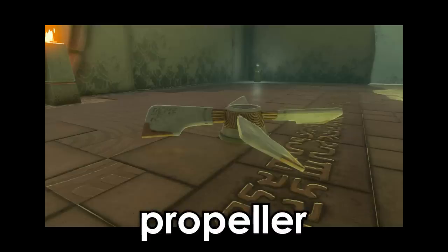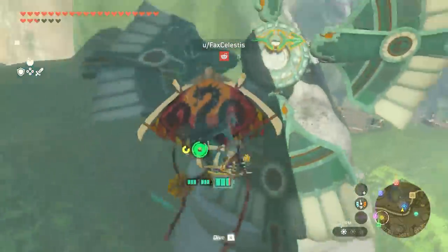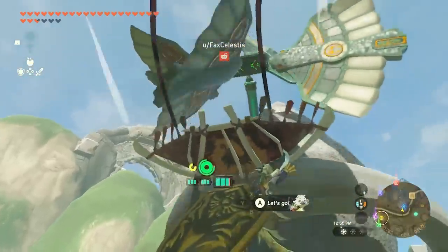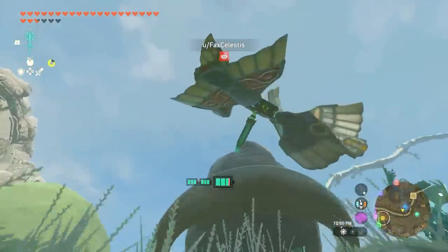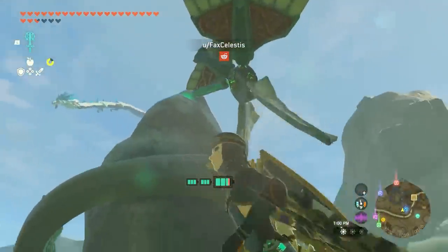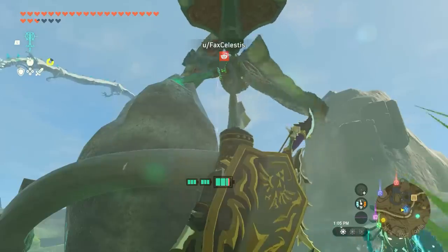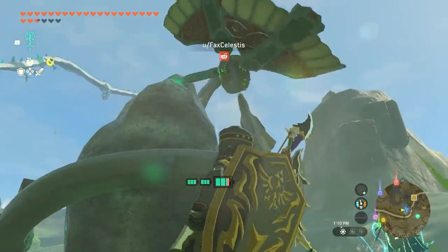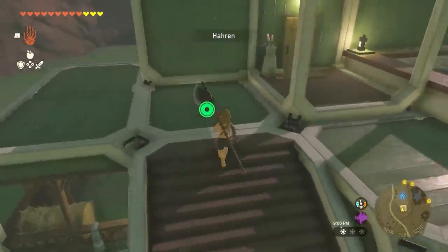Everybody is building crazy things with the electric-powered propeller from the Gimme Mix Shrine. Facts can't see what all the fuss is about — this doesn't look very useful or efficient. First no gardening, now this? Unplayable.